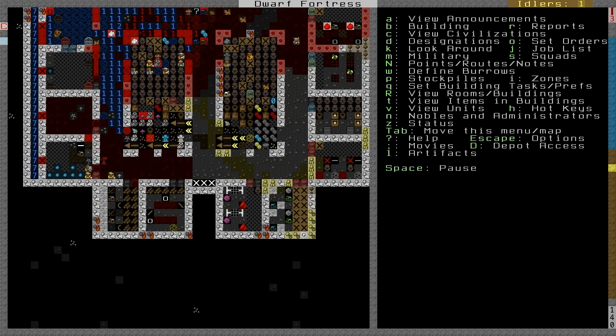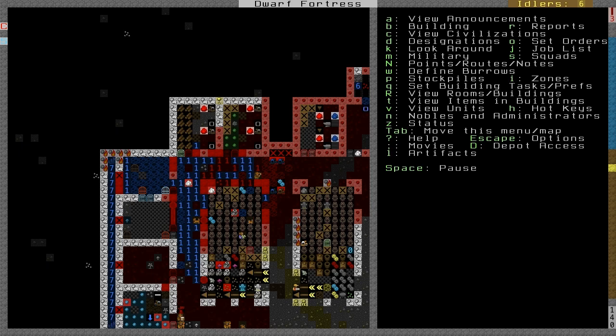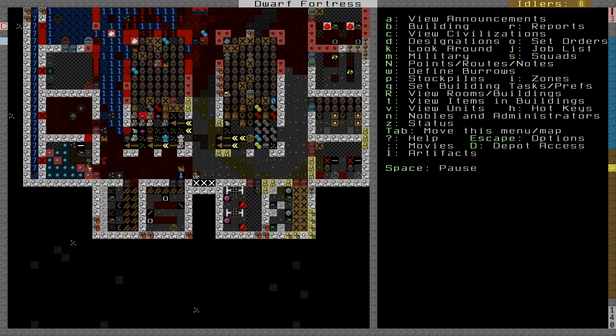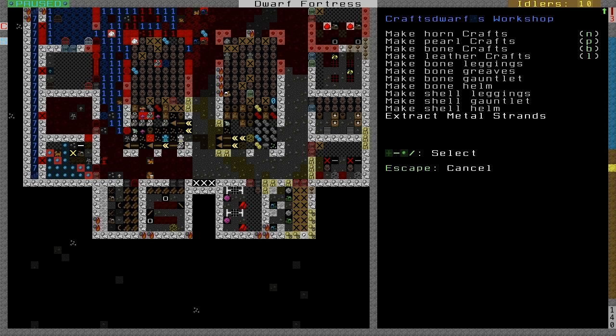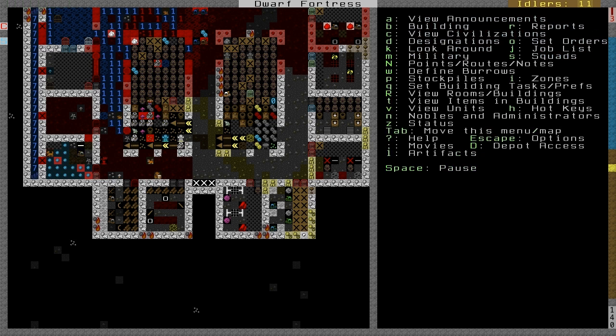Adamantine is this extremely lightweight, extremely strong material, so it's not great for any sort of blunt weapons — you won't do a lot of damage with something that light, even though you can swing it quickly. That's why it's a sword, or even just some armor in general, which is a better use of it. I'm going to extract metal strands at the very bottom and have that on repeat. If somebody doesn't have a skill enabled, make sure strand extraction is enabled.